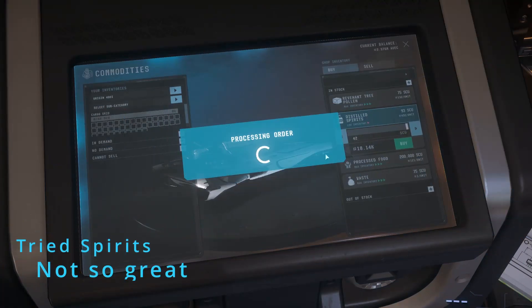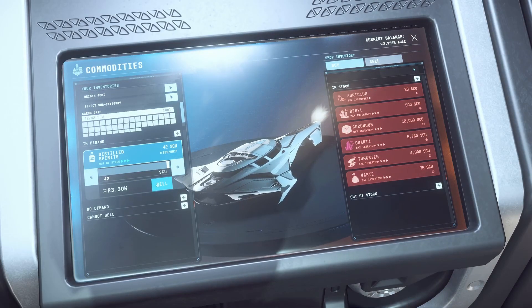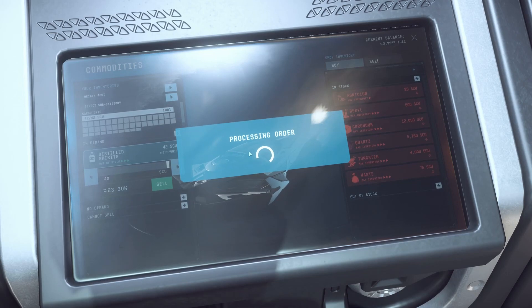There are other cargo options like the spirits you see here, but I found them not to be worth it. If you want to run standard cargo, larger ships like the Hercules C2 are the better option.